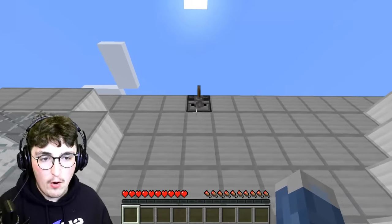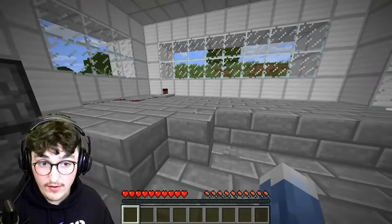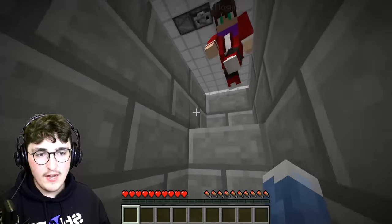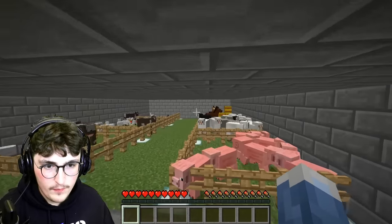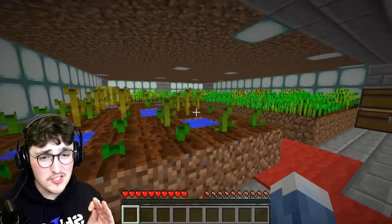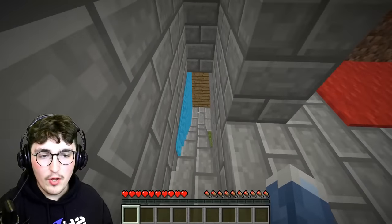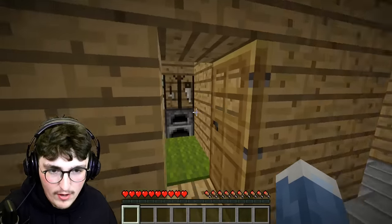This is our doomsday bunker. You can open the front door by pulling the lever right there. Push this button and it opens the hatch to go underground. This area is air sealed so nothing should get in. We've got our first layer here, which is where all our food is going to be — cows, chickens, pigs, rabbits, horses, everything you might need. Down below we have some crops, the bread and butter of it all, with an infinite supply. Heading down below is the living quarters where we have four different rooms to occupy four different players.